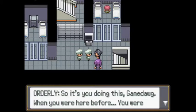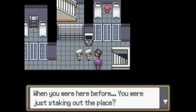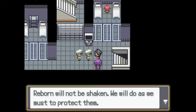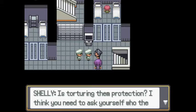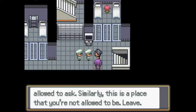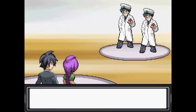So it's you doing this, GameDog. When you were here before you just went stalking out the place. Our responsibility to the children of Reborn will not be shaken — we will do as we must to protect them. Is torturing them protection? I think you need to ask yourself who the real bad guy is. That's not a question I'm allowed to ask. Similarly, this is a place you're not allowed to be. Leave. We are not doing that. They're gonna fight us then.